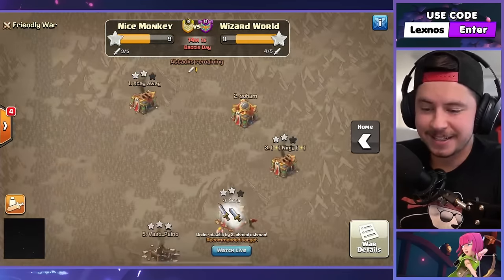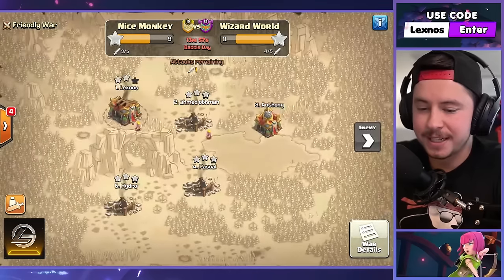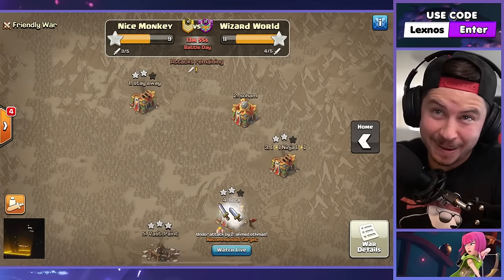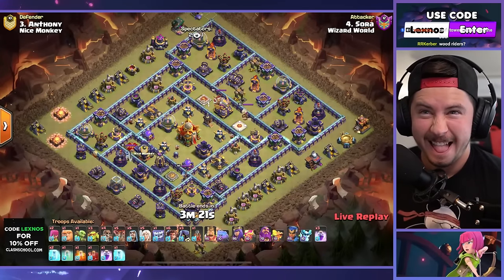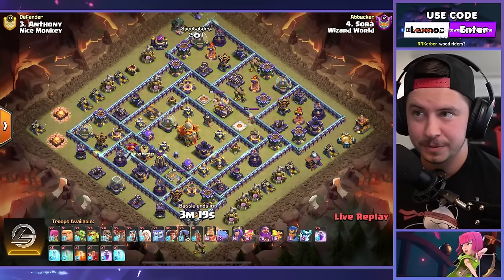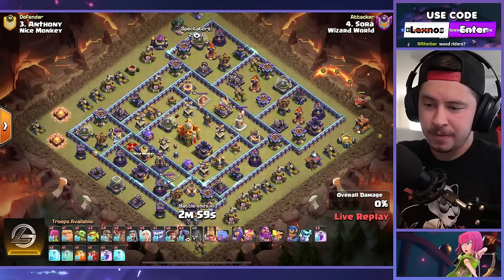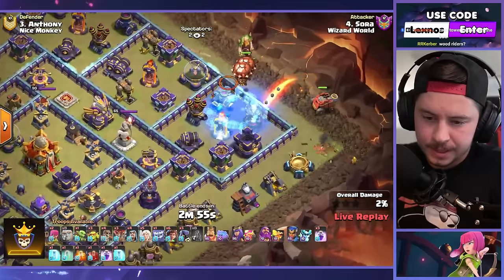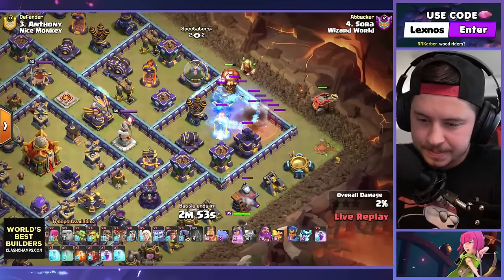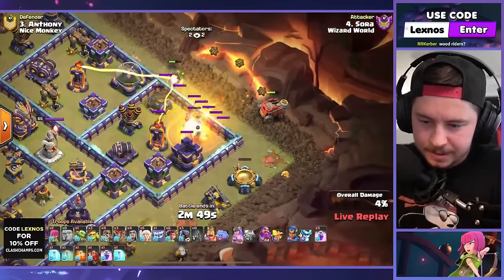Now it's just my attack and Sora's attack — we need a defense and I need a triple. It's possible we could still win. Sora is in — final attack for Wizard World. If he triples, it's all over. He's got queen charge and root riders. Oh gosh, I'm nervous. Early freeze — he messed up the flinger and cost him a spell right away, let's go! He messed up again — yes! We're rooting for a defense here, clashers.